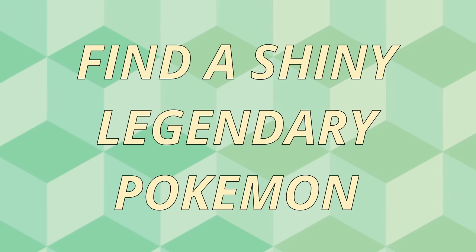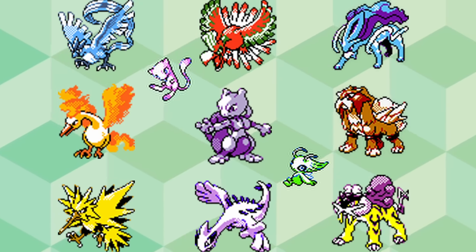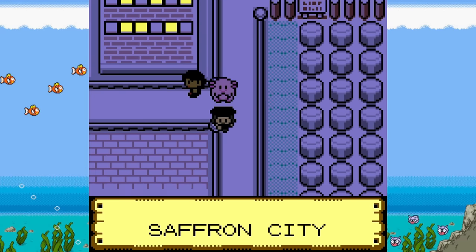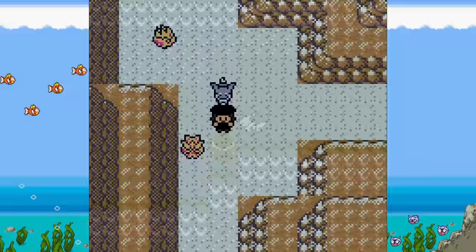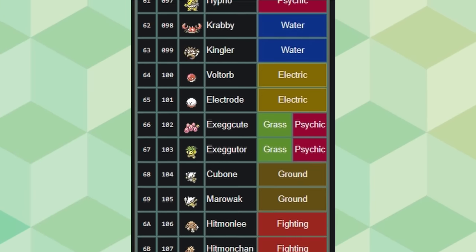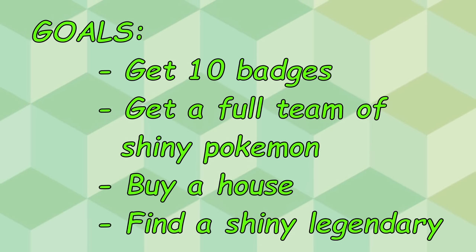The last goal is I want to find a shiny legendary Pokémon. There are a total of 9 different legendary Pokémon in this game — 11 if you count the mythicals — and I want to find at least one of them in its shiny form. This game has plenty to offer, with a huge list of new areas to explore, old areas that are updated and changed, and you can catch every single Pokémon from both generation 1 and 2. So it's going to be pretty easy to lose track of time. With that being said, let's jump right into this.